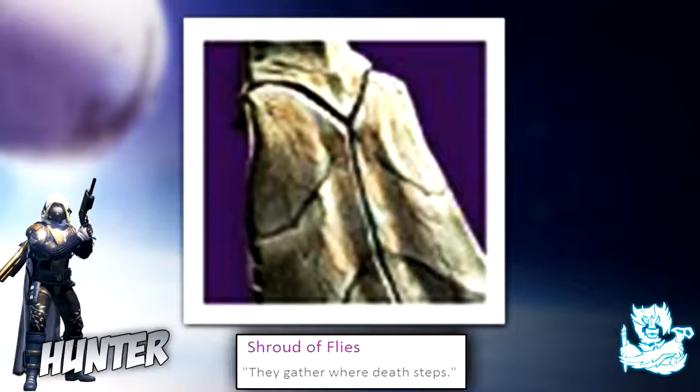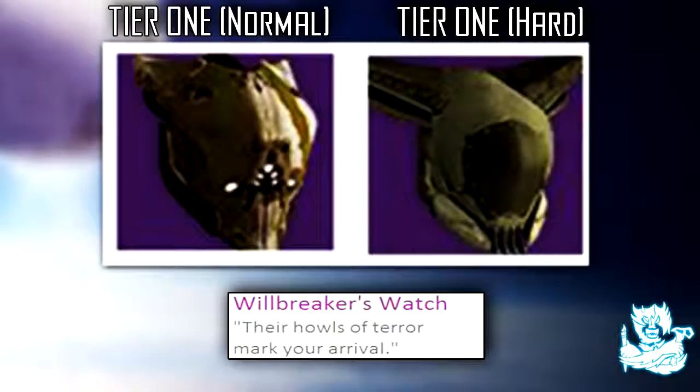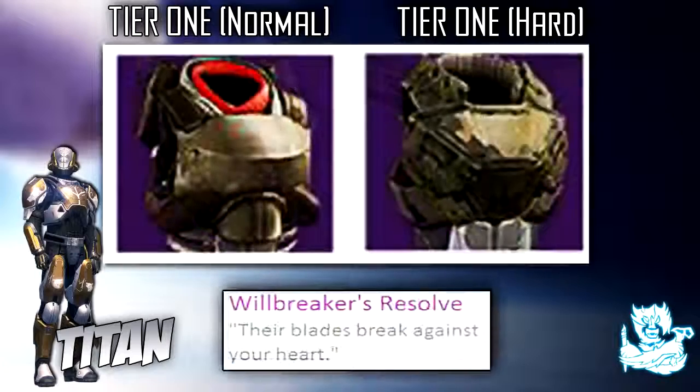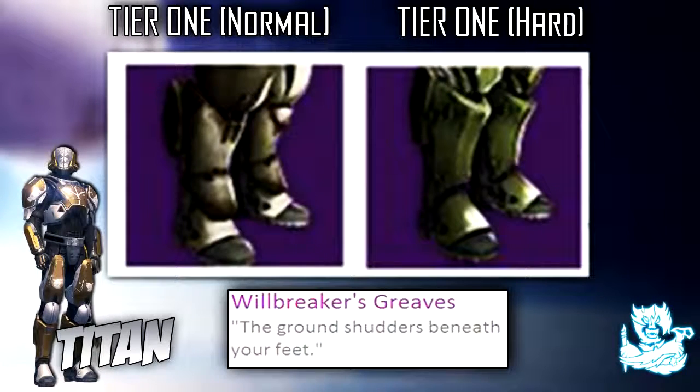The Hunter class item looks like an insane cape called the Shroud of Flies. Moving on to the Titan — this just looks donkulously badass. The Titan's helmet is called Willbreaker's Watch, the chest armor is called Willbreaker's Resolve, and the gauntlets are called Willbreaker's Fists.